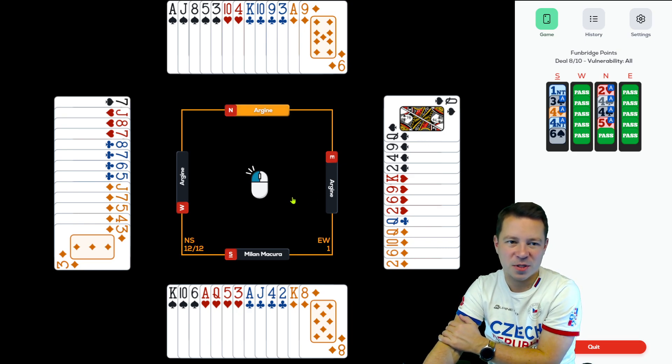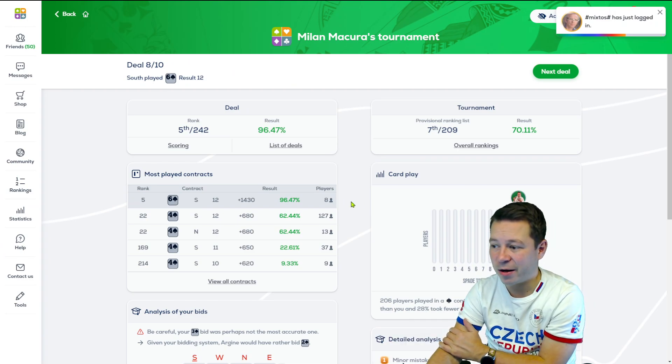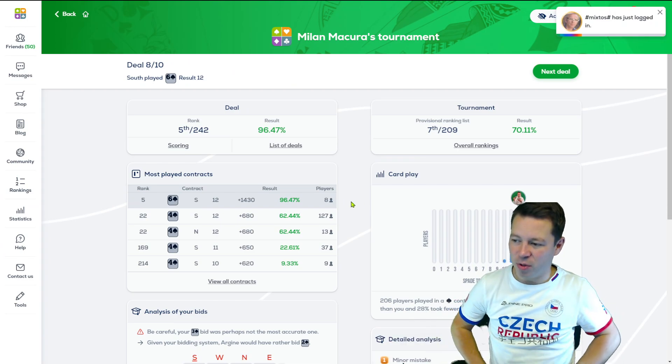12 tricks. It was based on 2 or 3 finesses — very lucky, but it was kind of targeted. A targeted gamble, or aggressivity.